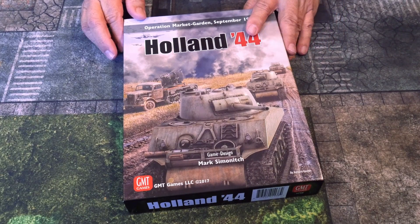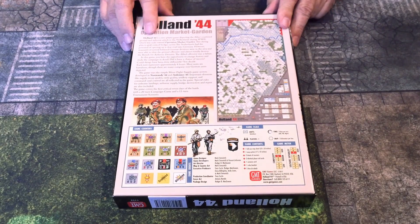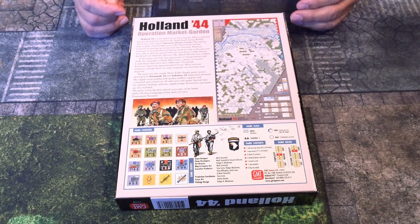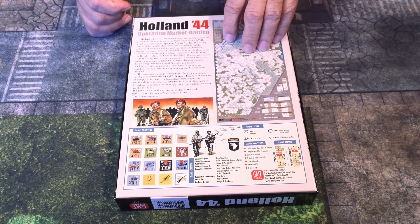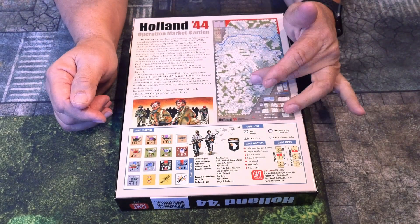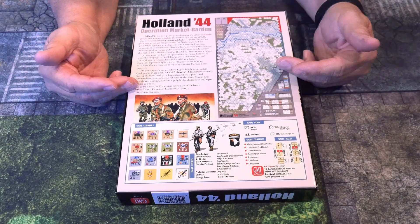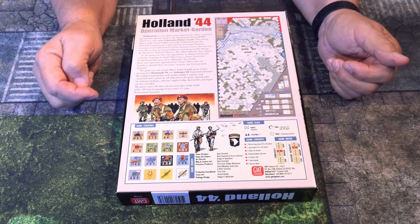This comes in an inch-and-a-half box. On the back it talks about how it's a two-player game. Operation Market Garden was the Allies' attempt to go through Holland and create a roadway to get into Germany. The northern part was seized by airdrops — airborne — and the southern part by units charging in, trying to capture bridges. It ended up being kind of an Allied failure, but in the game you can change that. There's a 20-turn campaign game and an 11-turn tournament-size game.